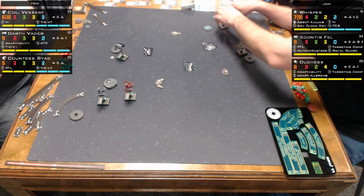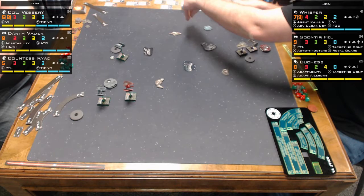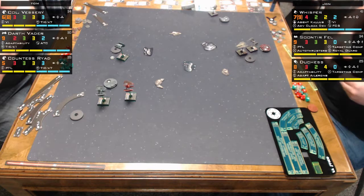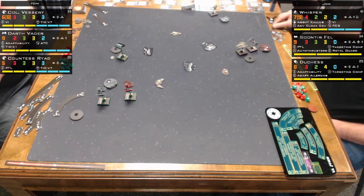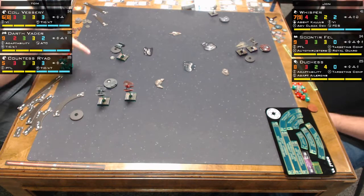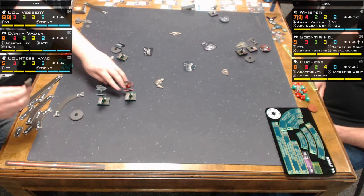He's got some serious arc-dodging capability here. Whisper hits like a truck. Soontir Fel and Duchess both have Targeting Computer to help their offensive capabilities, especially if you're not running Palpatine on a Shuttle with him.